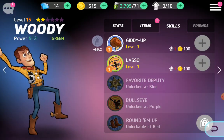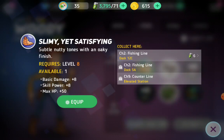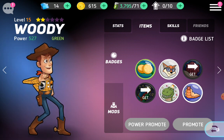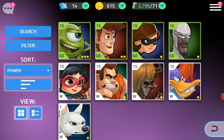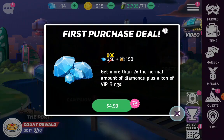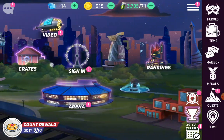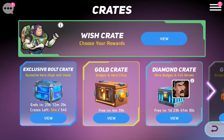Woody — let's check his items. He's got the cat — cat upgrade to rank 2. Also, here are your crates, your wish crate. Mine has Buzz Lightyear in it — he's about to get his reaction.